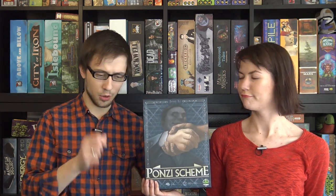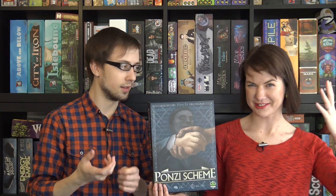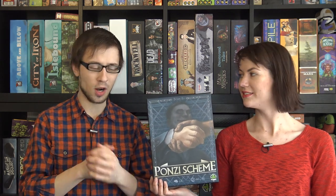There's a bluffing element too — when you secretly offer money in the wallet, the other players not involved are trying to guess how much was offered. There's a lot of that social dynamic involved, which is another reason it works better with experienced players who know when and where to use these social elements.